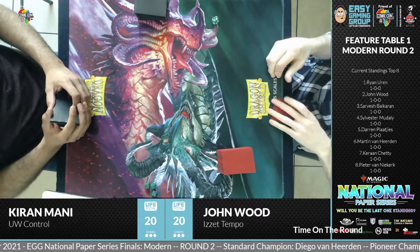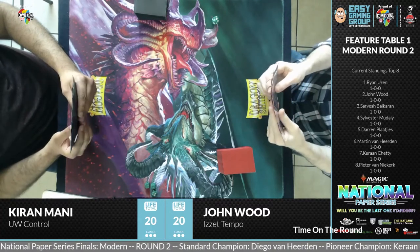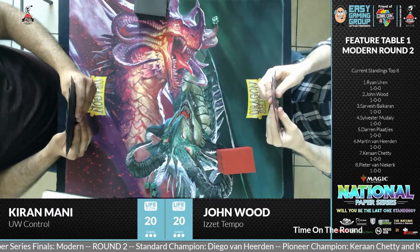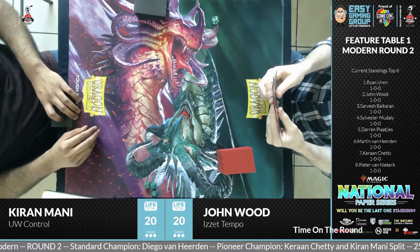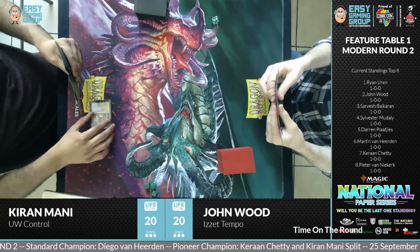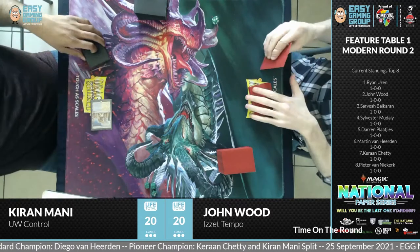Izzet Tempo wasn't a very big thing six months ago, but with Modern Horizons 2, it changed the format quite a bit. It'll be interesting to see how these decks match up. Izzet Tempo wants to get an early creature on the board and take down Blue-White Control before it establishes control. We'll see how they tackle each other's strategy, with the Celestial Colonnade — the creature land — coming into consideration.